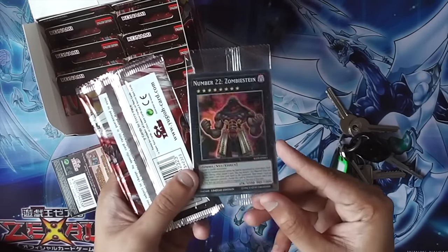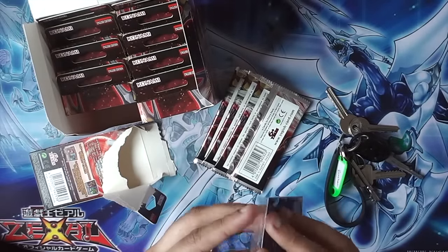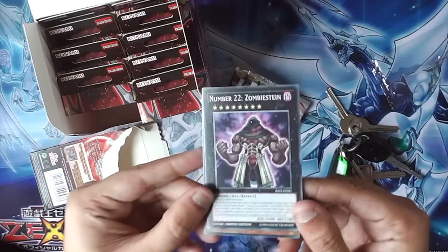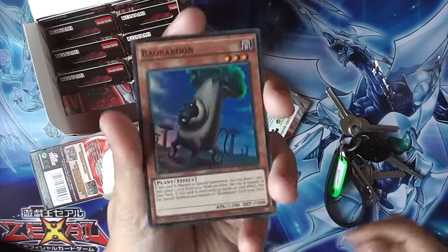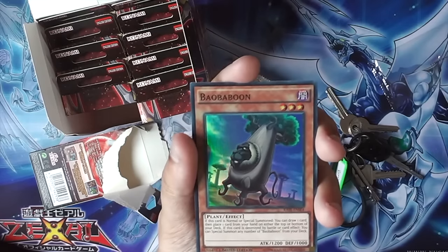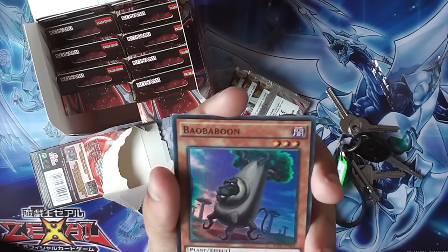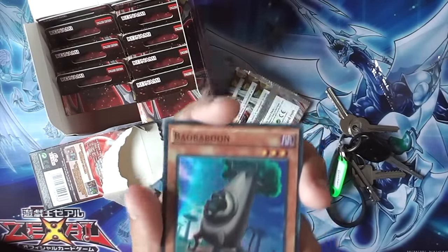So, Zombiestine — you've not had a print of this in four flippin' years. Four years! It's pretty ridiculous, actually. This is Europe's first print of this. And here we've got the Boba Boon. This card is so sick. When it's normal or special summoned, draw a card, then place one card from your hand on the top or bottom of the deck. And if it's destroyed by battle or card effect, you can summon any number of Boba Boons from the deck. So you use it in Metal Foes.